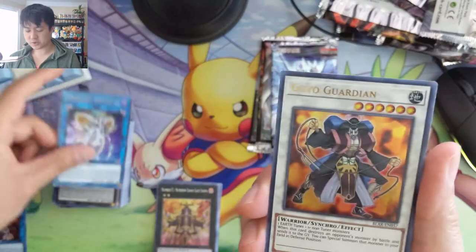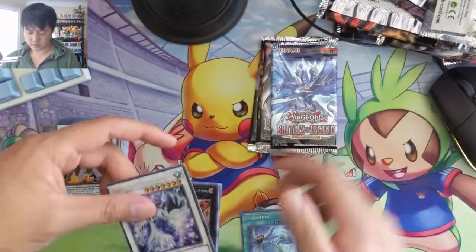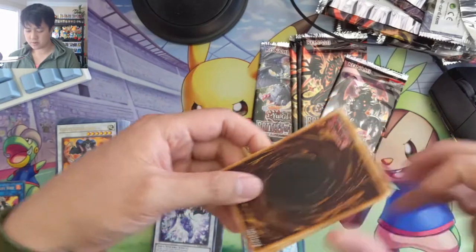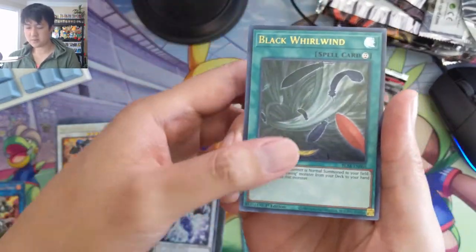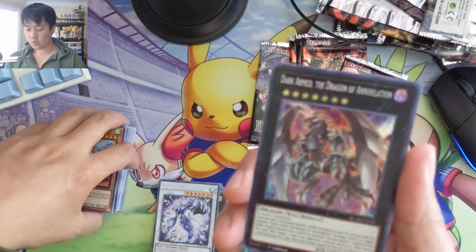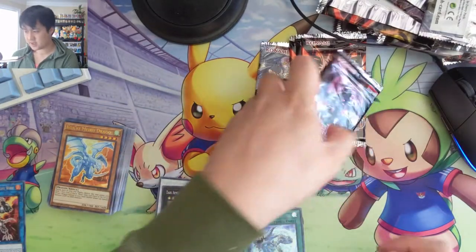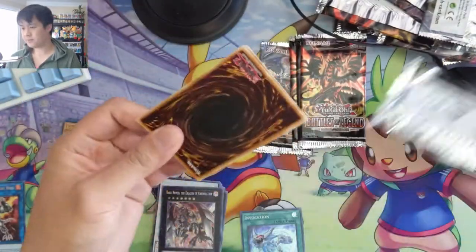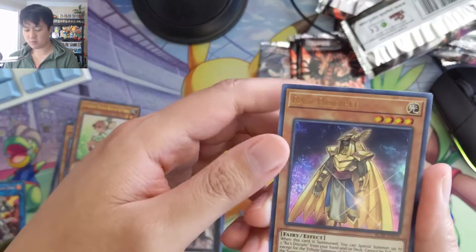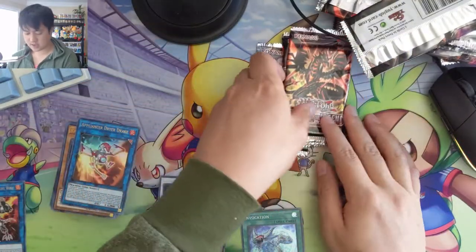That's a cool one — Zero Boros, Goyo Guardian, and then another Glacial Beast Iceberg Narwhal — doesn't look like a narwhal at all! Looks like we're getting toward the end of the video pretty quick. Black Whirlwind, Gun Gear, Penguin Torpedo, then Dark Armed Dragon of Annihilations — I think this is one of the better ones. We did get the other pack art. A little deer Bambi Raze, Disciple, Appliancer Dryer Drake, and then a Fossil Dragon — four packs remaining.